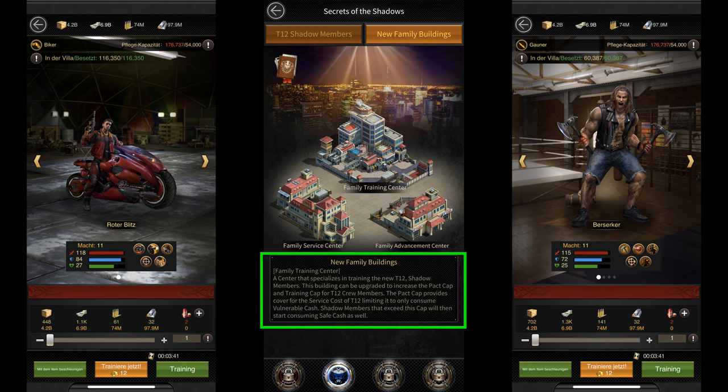So that was pretty much all I had to talk about the Elite 6 mansion and tier 12 units. I'll also be adding the requirements for the new building upgrades and family investments to the requirement list posts on my website as soon as I find them out.